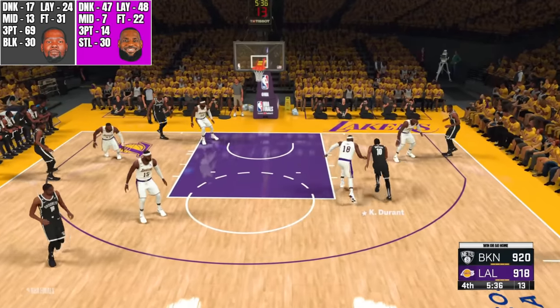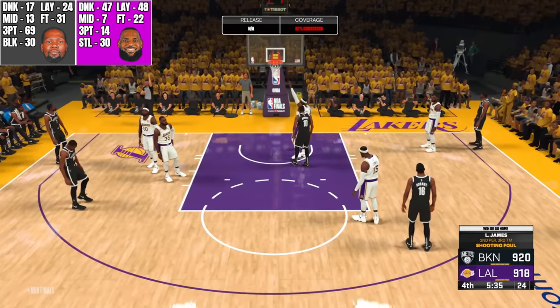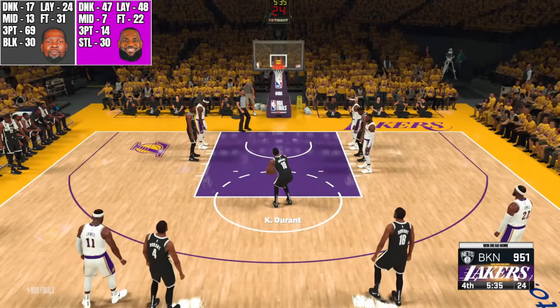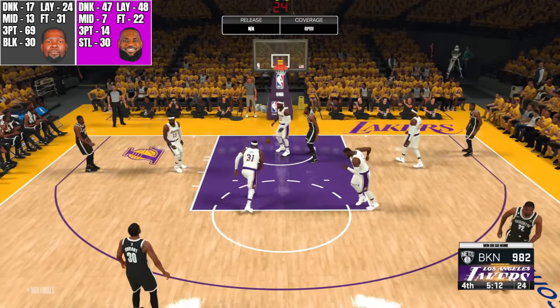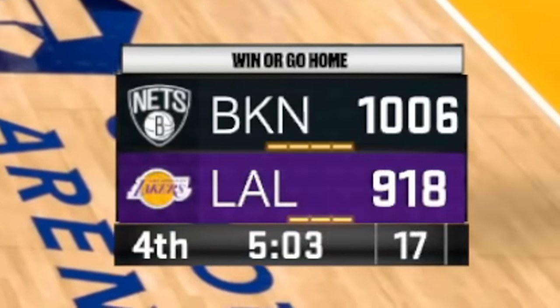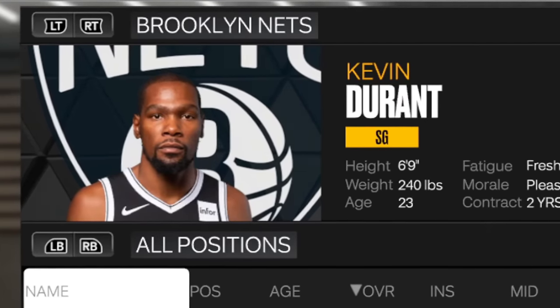Durant driving to the basket — spin move, going up — foul! Oh my God. Durant with the first free throw — made it, puts him at 951. Second free throw is in as well — this could be game. Durant down to the paint, got him in the air — and that is going to do it! That is 1,006 points — Durant is the first player to get to 1,000 points! What a thrilling ending. This took a lot of time to put together — like the video, subscribe to the channel, all that blah blah blah stuff. Goodbye.